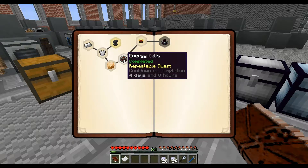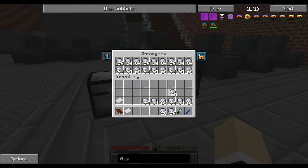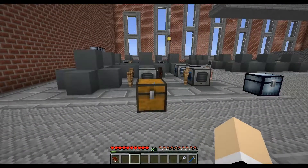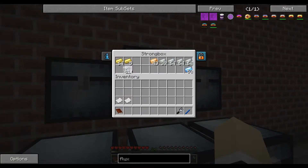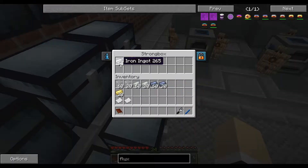We can do the energy cells — we need 20 of those. Let's put these away because we don't need them right now. We need lead and glass — we need 80 glass. Do we have 80 glass? We have exactly 80 glass. And we need 80 lead. There's 20, there's 20 — that worked out really well. And I think we need 20 of these — we need lead.